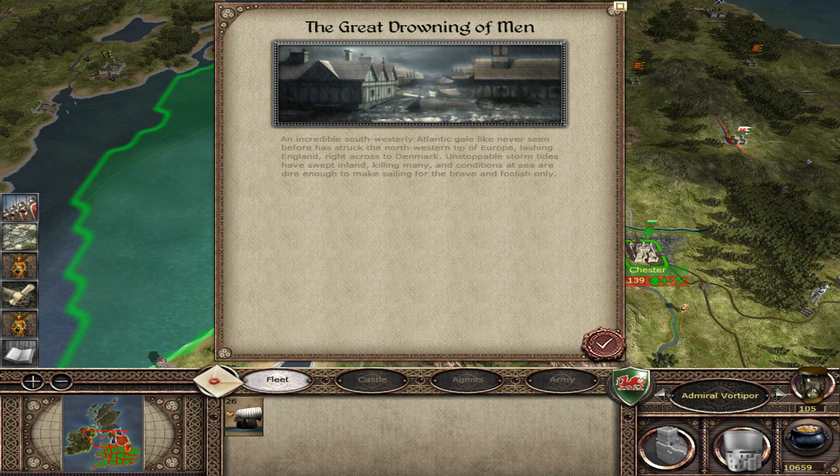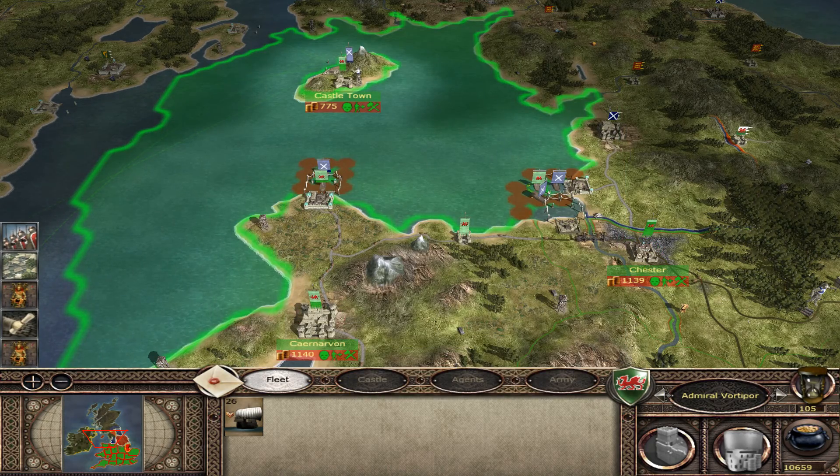The great drowning of men - an incredible south-westerly Atlantic gale like never seen before has struck the north-western tip of Europe, lashing England right across to Denmark. Unstoppable tormtides have swept inland, killing many, and conditions at sea are dire enough to make sailing for the brave and foolhardy only.